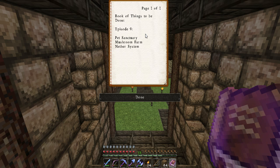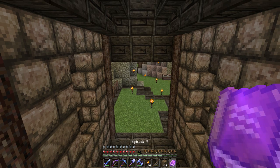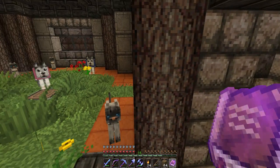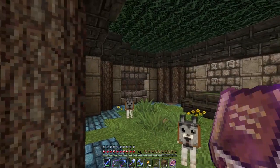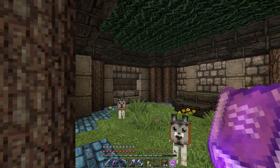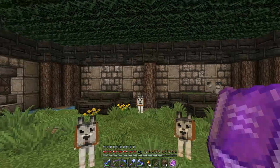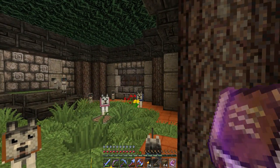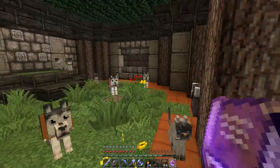We are going to check out the Pet Sanctuary which is just right behind me — it is 100% complete. We're also going to start on our mushroom farm, and if we have time we're going to check out the nether system and start building on that as well. So let me turn around — here it is! Here is the Pet Sanctuary, 100% complete. The only thing it's missing is way more dogs and cats. As you can see I have quite a few already — about six or seven dogs and cats each.